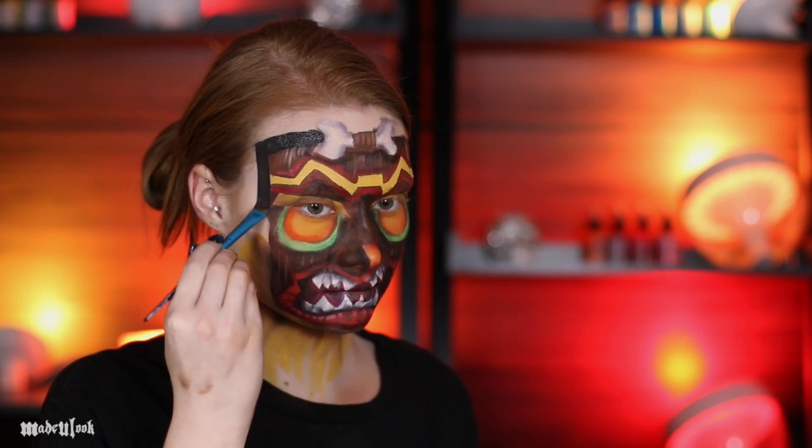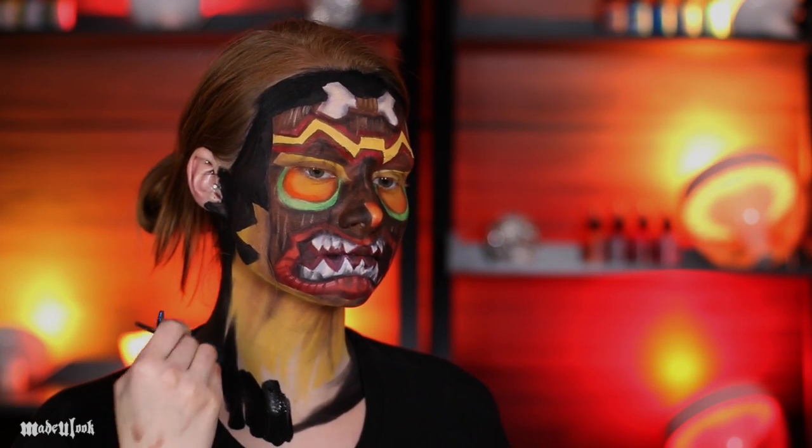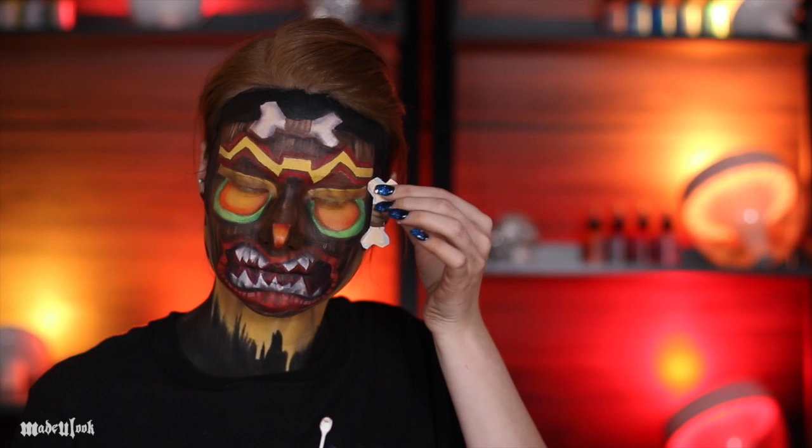Once again paint everything else black. And to add on his side bones I also cut those out of paper so they'd be more three-dimensional and stuck them on using Pros-Aid.